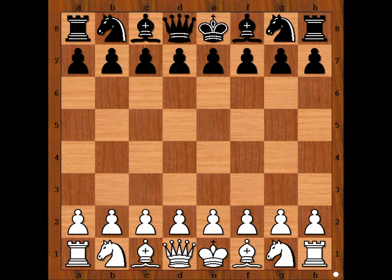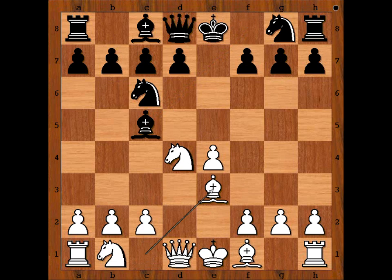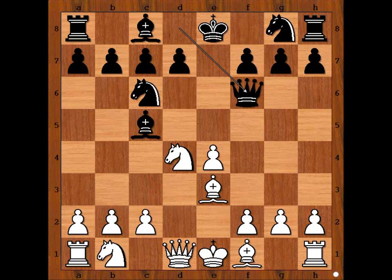Maria Muzichuk had white pieces and she started with e4. Koneru Humpy played e5, Nf3, Nc6, d4 — going for the Scotch game. Black takes on d4, Nxd4, Bc5 attacking the knight, defending, Qf6 — pressure is on the knight on d4. C3, knight goes to e7. White to move.